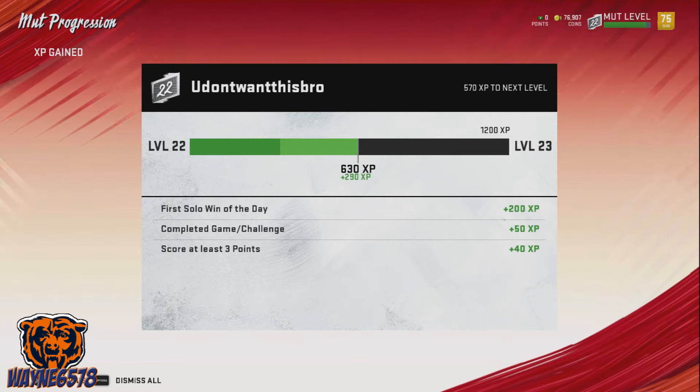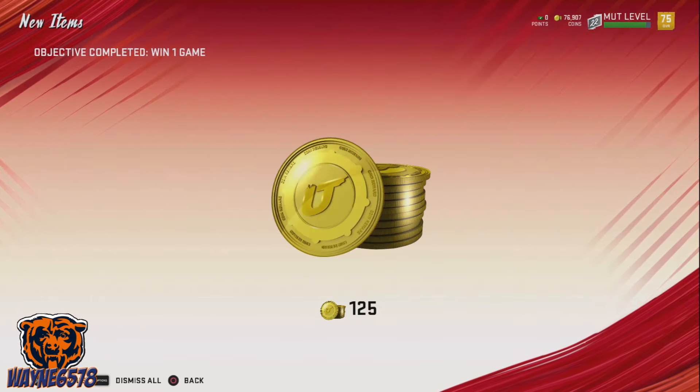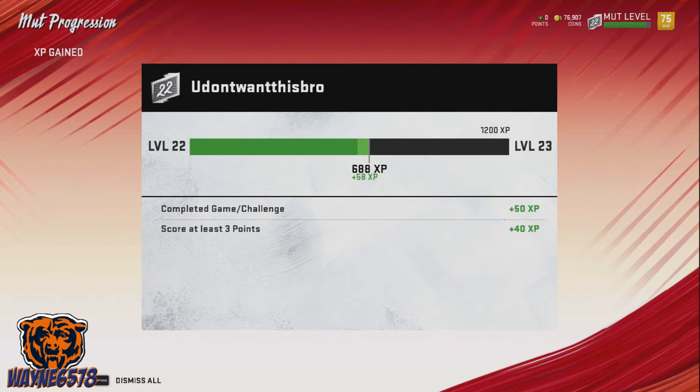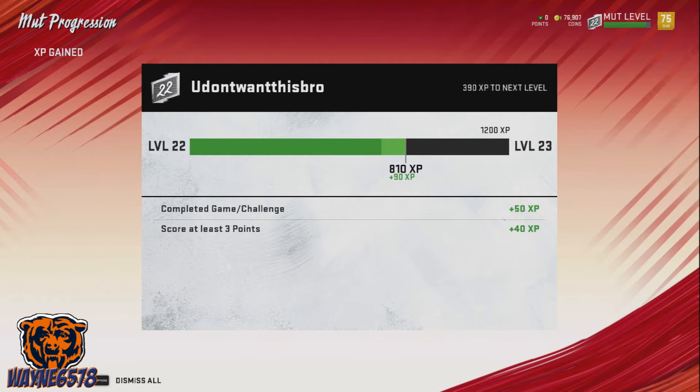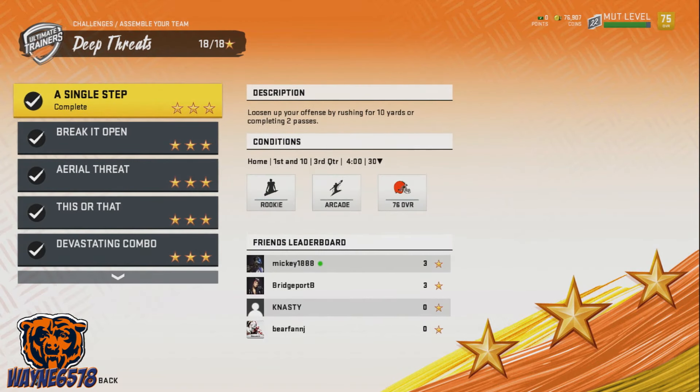So we just got 290 XP — we actually had the first solo of the day. But again, we got another 90, and then you just keep getting 90s. And you get 50 coins each time. That's the quickest way to level up, guys. Hope you enjoyed the video. Smash that like button, and if you're new, go ahead and subscribe. It's your boy Wayne6578 — I'm outie, but I'll be back. I'll see you next time.